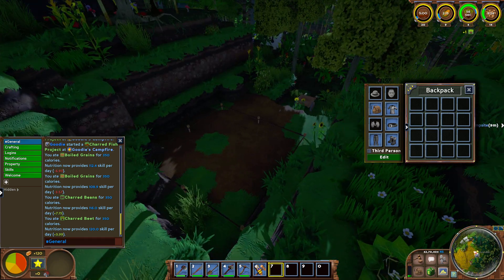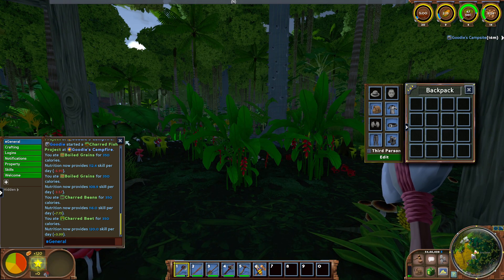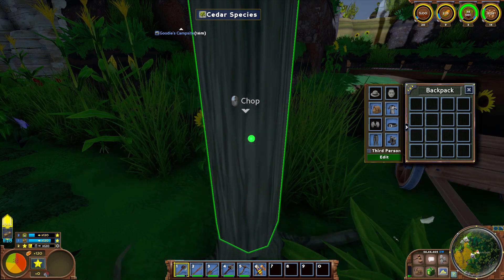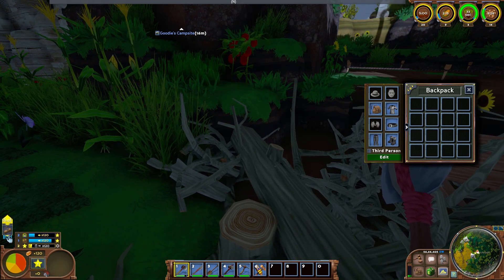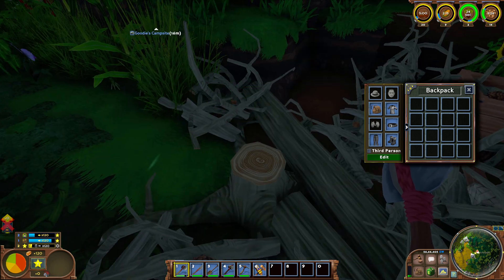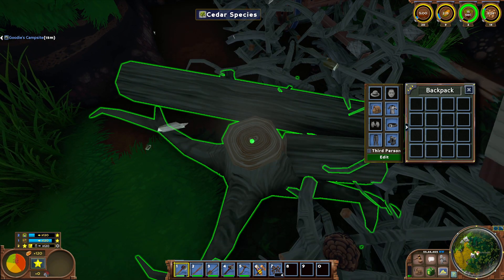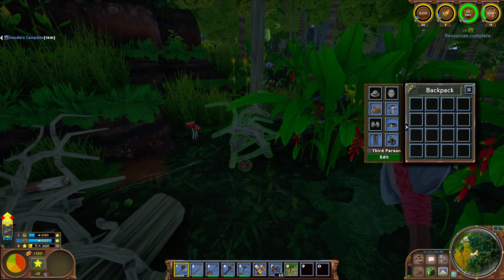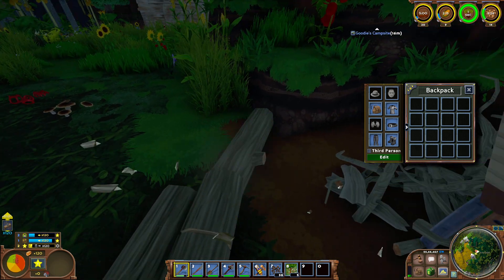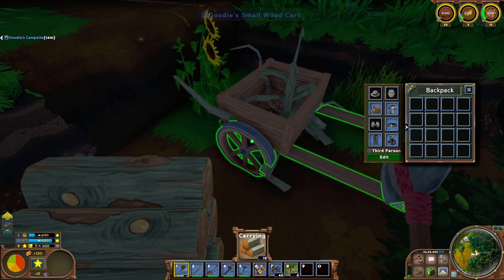Since we're a logger, you can see on the side it's giving us XP towards that profession and the bar is going up at the bottom. Every time we cut down a tree we get extra bonuses and slowly level up our logging skill. You also get XP for picking up these pieces — so it's definitely in your interest to clean up after yourself.